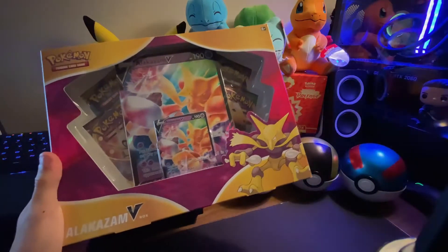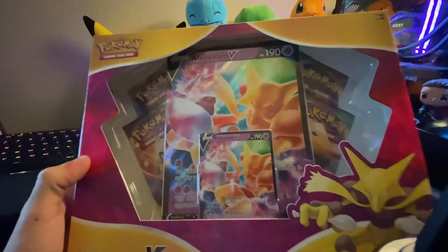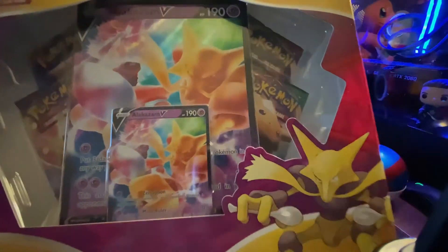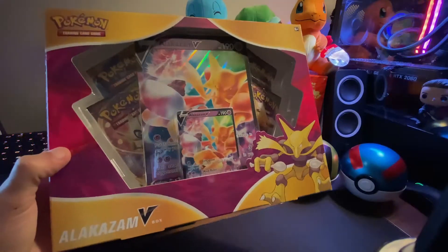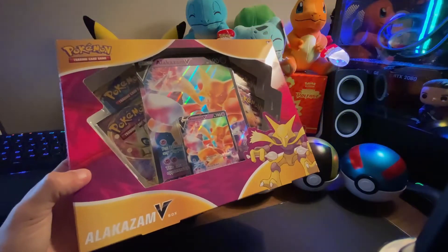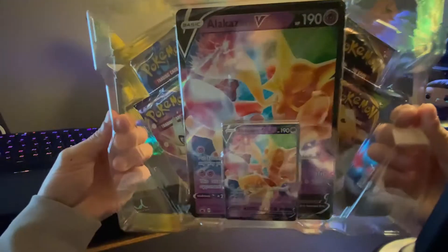Hey everyone, welcome back to the Pack Bros YouTube channel. Today we have the Alakazam V box, which just came out the other day. It's one of the new collections with the Vivid Voltage packs inside, and it comes with the Alakazam V promo cards — the big one and the small one inside. So we decided, why not open it? If you guys have been liking the content so far, make sure you hit that subscribe button. Let's get into it.